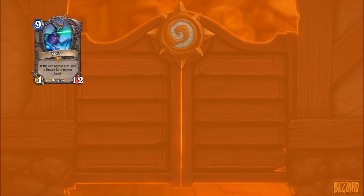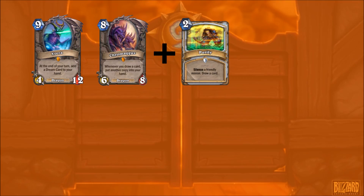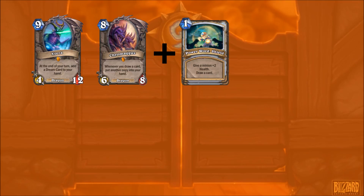Card draw is where it gets a little bit interesting. Obviously Ysera is going to be quite a good draw. Chromaggus could draw you some stuff, like Power Word: Shield. You could have Chromaggus stay for a couple of turns, which would be amazing.